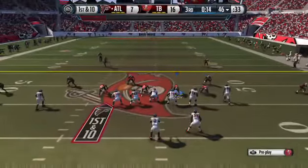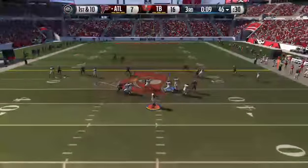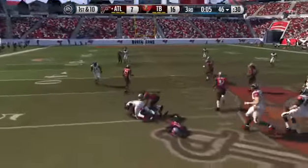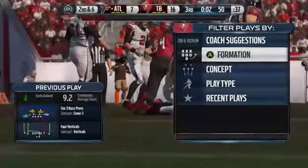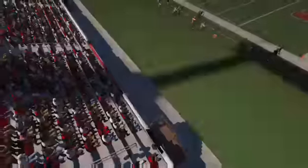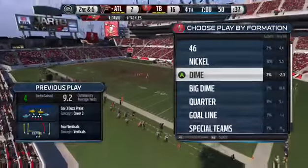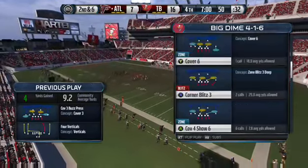They're going to the hurry-up, back to the line. Ryan from the gun. Reaches out and snatches it. Tackle right around midfield. When you play zone in the NFL, what you're trying to do is make the quarterback hold the football just for a half a second longer, and you hope the pass rush can get there. They don't that time — that's why he got the completion.